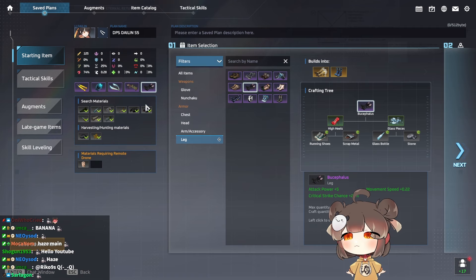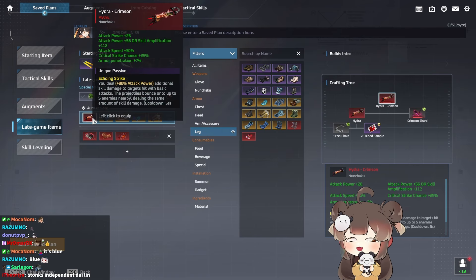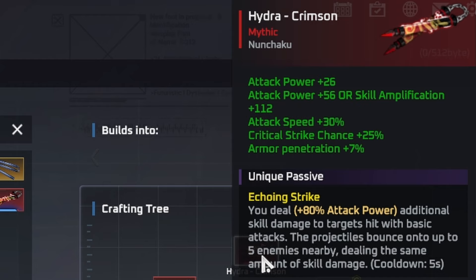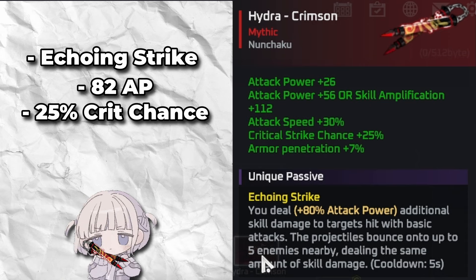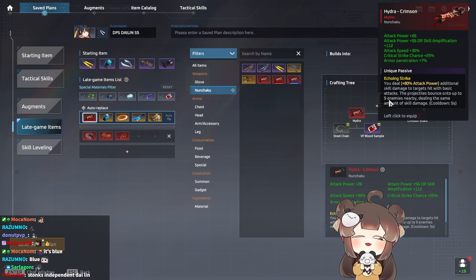For late game items, we go with Hydra — not Cerberus. This is very important. Hydra does Echoing Strike, has 80 attack scaling, and gives you crit, armor pen, and attack speed all in one item. In my opinion, this is one of the most broken items in the game right now. If you're not running this on Li Dai Lin, I don't know what you're doing.